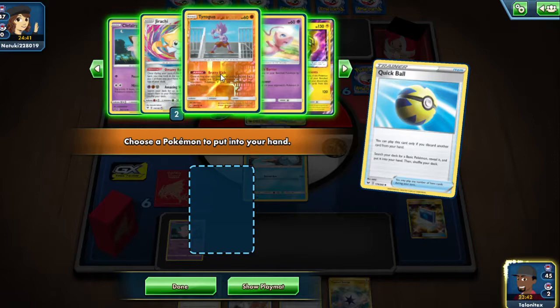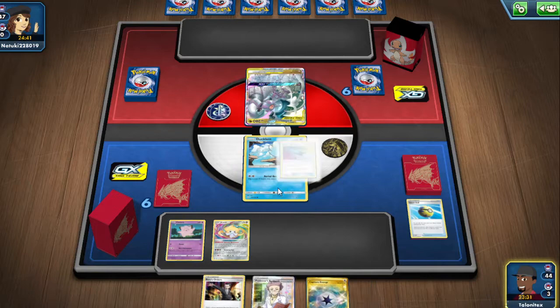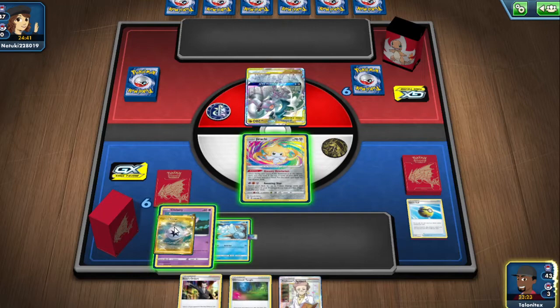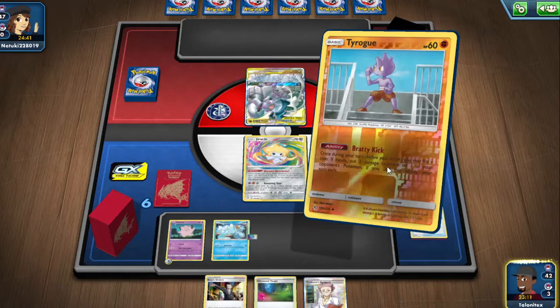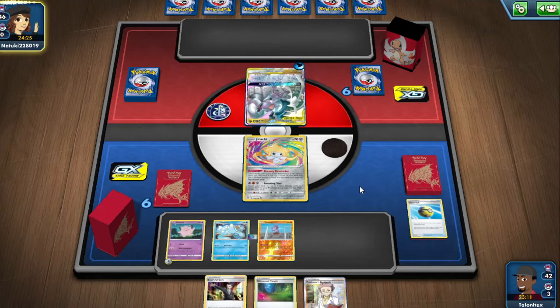I really want to grab the Jirachi, retreat into it and just go for Dreamy Revelation. We have what we need for our next turn basically. We can get down a Tyrogue and just go for a Bat Kick — we miss it, but it's still a great way to end our turn. We have a Bird Keeper for next turn so we can switch out this Jirachi. We have a lot of possibilities, let's see what our opponent does.